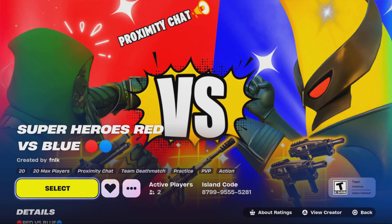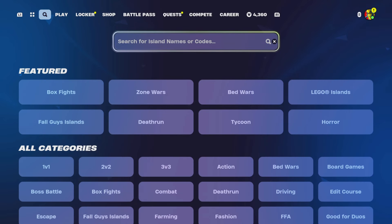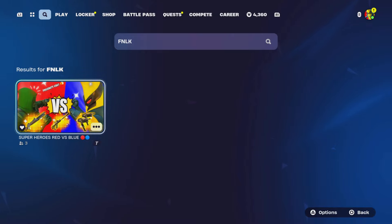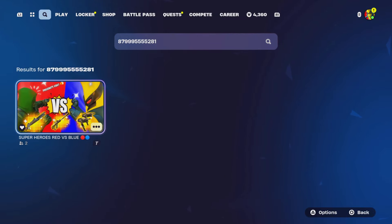We will be gifting subscribers — whoever gets the most eliminations at the end of the month gets to pick a gift of their choice. Show proof by joining my Discord server in the description and commenting under the creative map channel. You can search FNLK on the discovery screen or enter the code 8799-9555-5281 to find the map.